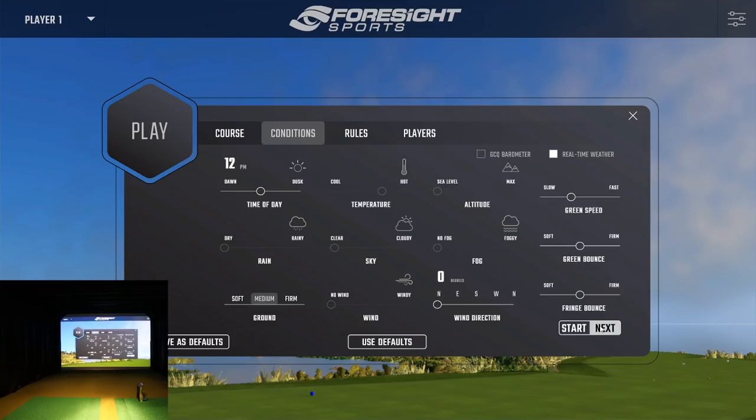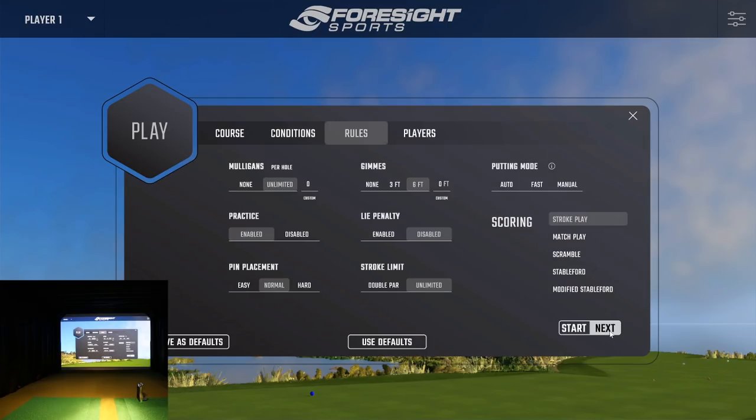FSx 2020 has the ability to pull in real-time weather. So even though we're here in Michigan, I can select real-time weather and play the actual weather conditions going on at Pebble Beach Golf Links in California — very cool. You can still adjust the time of day, the green speed, and bounce. We'll click next and play with everything outside six feet.